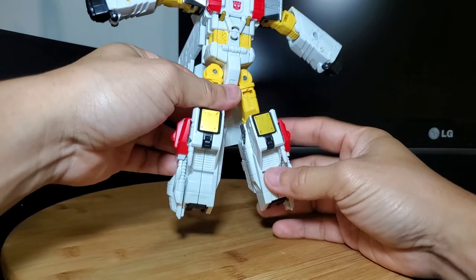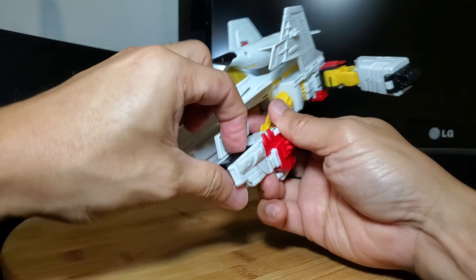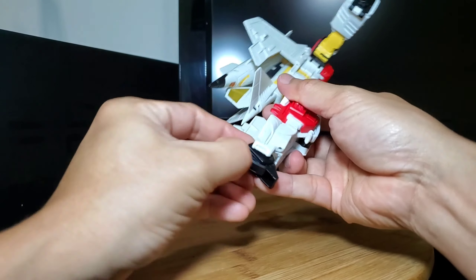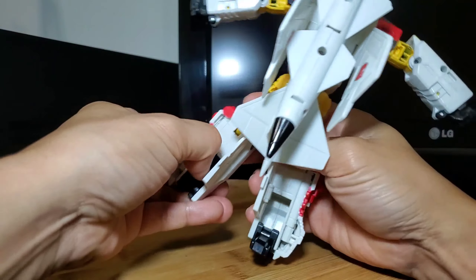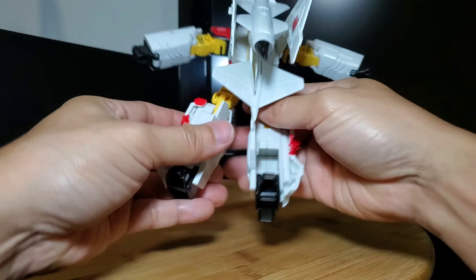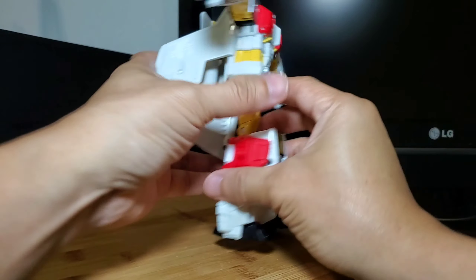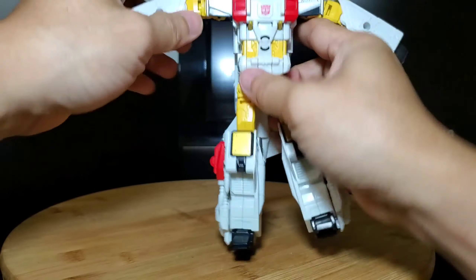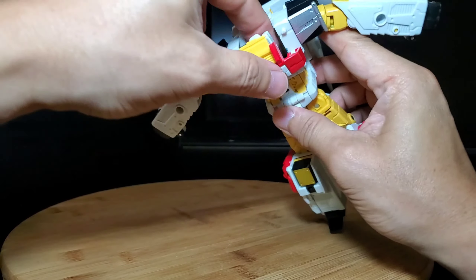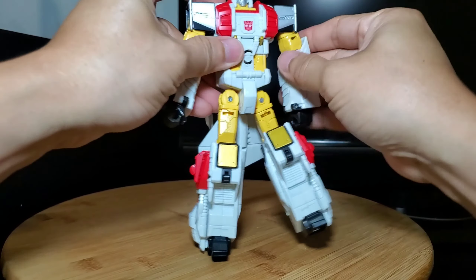Turn the legs around face forward and then pull up the feet — Silverbolt's feet can be pretty difficult to take out sometimes. Then you take out the heel, same thing on the other side. Take out the heel for support, then fold these to cover the back part of the leg. Pull out the chest part to reveal his head, then fold down the arms.